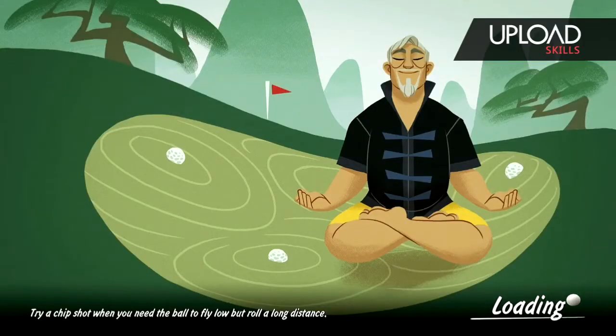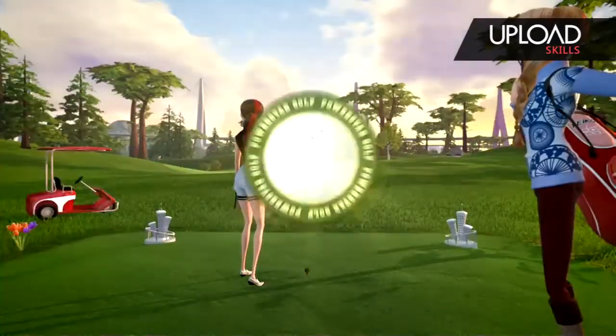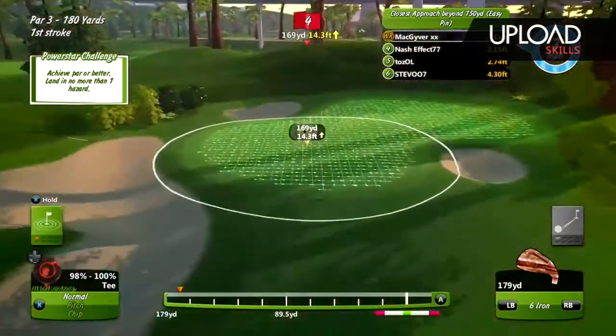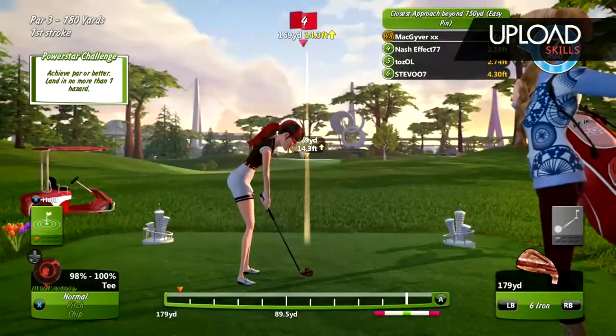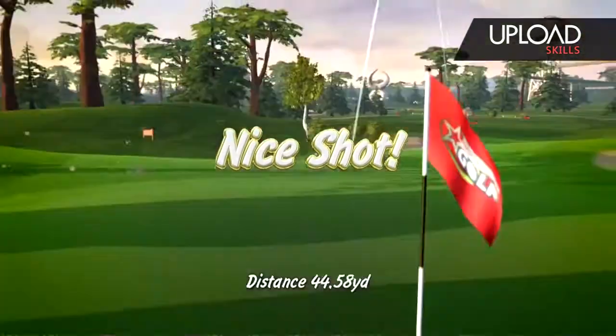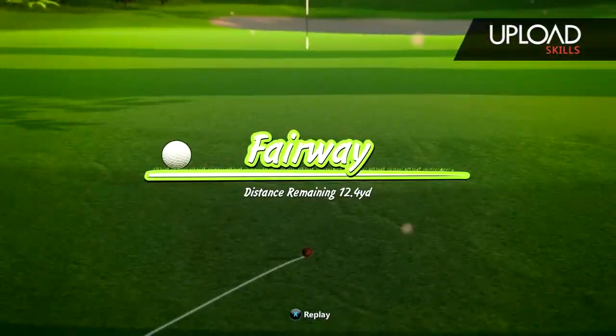Basically start the game. Now with this hole-in-one achievement, you can't get it on the fourth hole — or obviously you might do it on the other holes — but the fourth hole is the one you'll see. So basically what you do is just play the first three holes, just hit it and finish the holes as fast as you can. Just to do some filler because I've not found a way to get straight to the fourth hole.